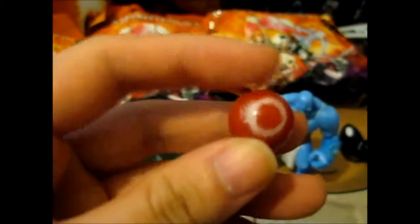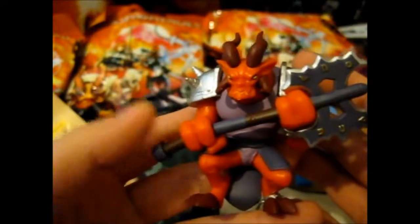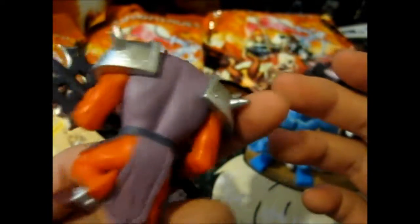We have a reddish marble thingy. After looking at it closer, I think it corresponds to the symbols in the corner — like, this one has the blue one. Since I've never played this game, I have no idea what it's supposed to be. I just thought the blind bags look cool and stuff, so I thought, might as well.